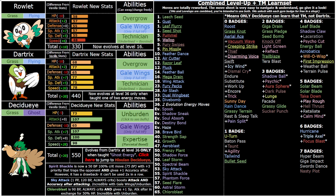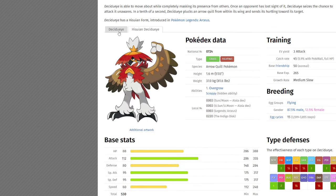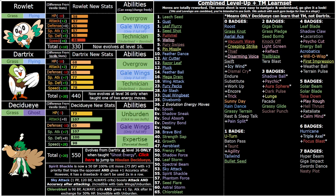Unburden is a very flexible tool — you can even run utility Unburden sets with Will-O-Wisp, Strength Sap, Haze, and other utility moves for specific boss fights. It makes up for the speed stat not being as high as you might want. Flavor-wise it makes enough sense — they're agile owl-like Pokémon that seem quick and mobile.